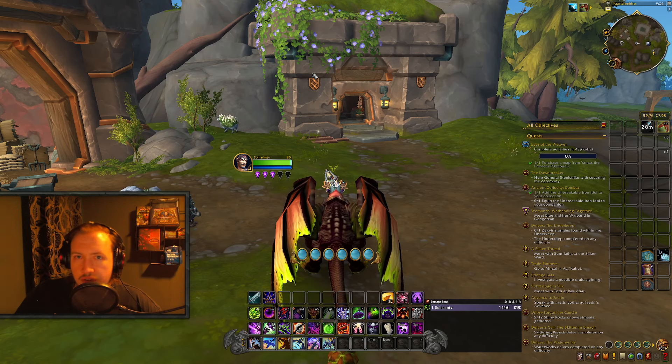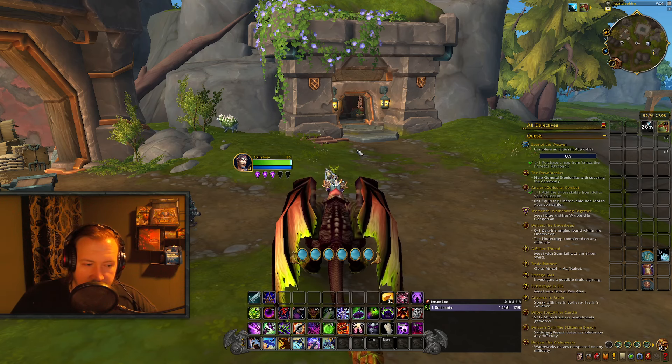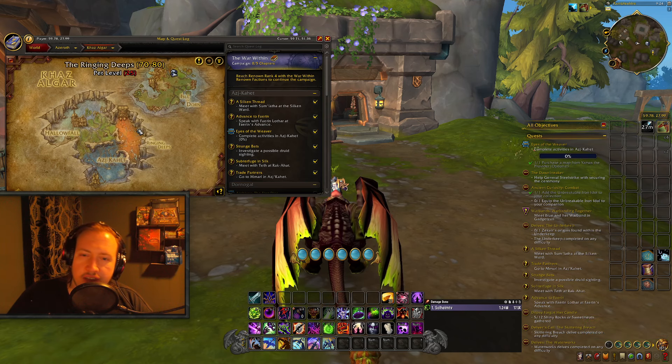In total there will be 8 treasures for skinning, which will give you 24 knowledge points or 120 Artisan's Acuity. There are going to be 2 in every single zone — first we have the Isle of Dorn, then the Ringing Deeps, then Hallowfall, and finally Ashkahet.